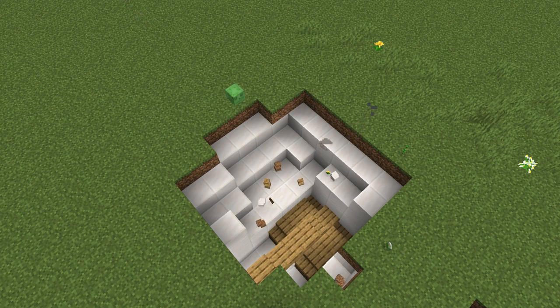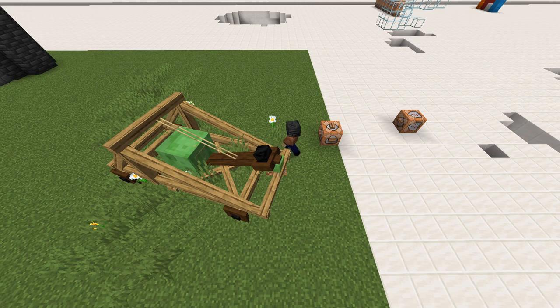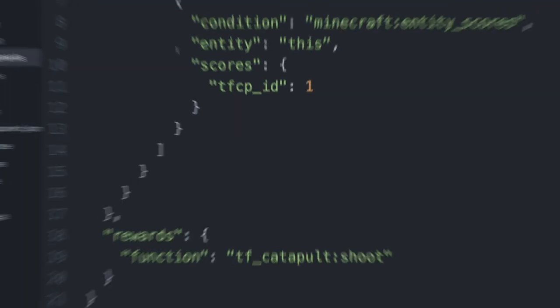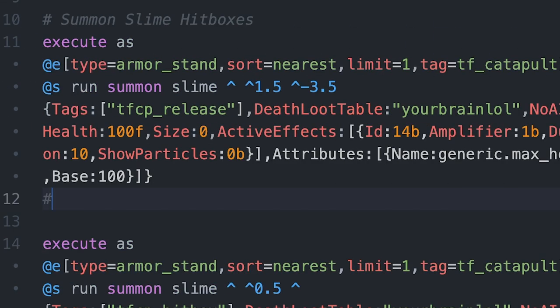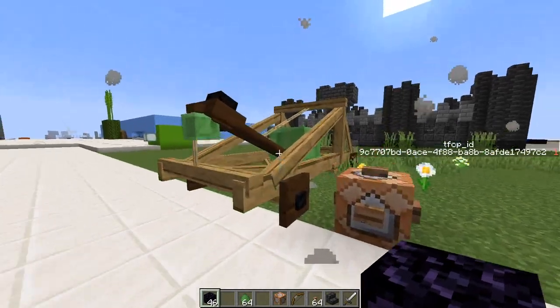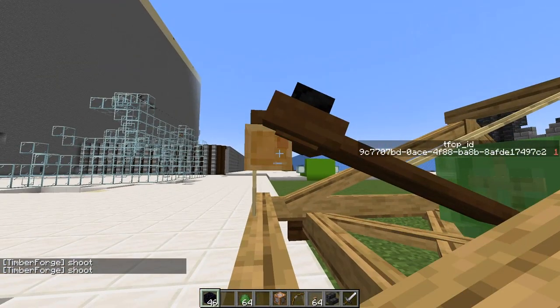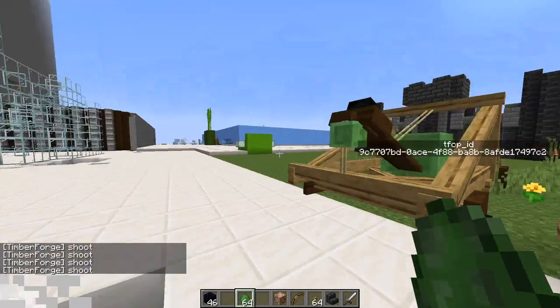Now you might see how the slime is going to be used. To release the spoon thing, the player punches the release slime to fire the projectile. I'm using an advancement generator to run a shoot function any time the player punches this specific slime, which I detect by giving only release slimes a special scoreboard score. The detection is working just fine and only triggers the shoot function when I punch the release slime.